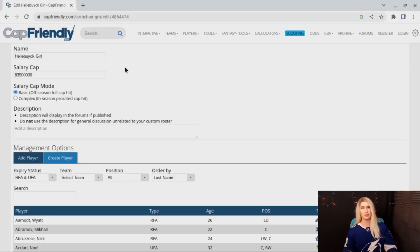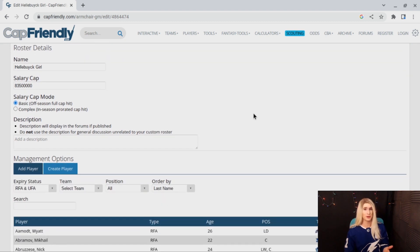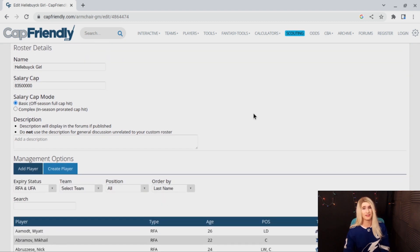I have Cap Friendly's Armchair GM pulled up right here. I have named my team Hellebuck Girl as a nod to several of my fantasy teams from this season. It allows you the opportunity to build a custom roster of your own or fool around with an existing roster just to test your hand at being a GM. Most of us will never be in that position, but it's fun to pretend. The trick is going to be maintaining a very delicate balance — I have $83.5 million dollars at my disposal.